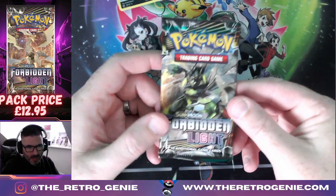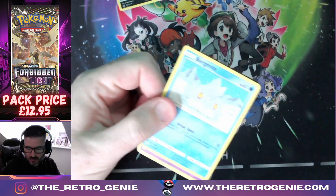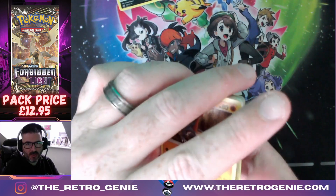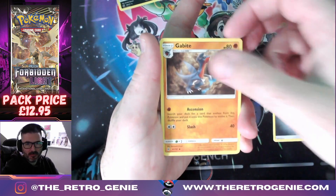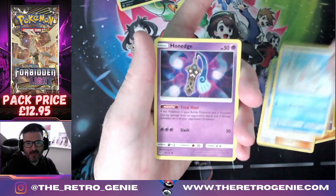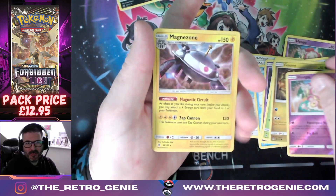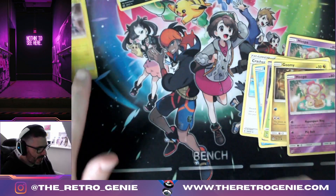These boxes are available in the store - you'll see the website link: www.theretrogenie.com. Let's go Forbidden Light. I'm not sure on the pack prices for these at the moment but it will be above me when it drops. XY I'm pretty sure is three - actually let's go four. Starting off with a Metal Energy, Hoopa Crash Awake - what a card, what an artwork! Honedge, Farfetch'd, Skiddo, Goomy, Hoopa again reverse, and a holographic Magnezone for the rare - not bad, we'll take it!